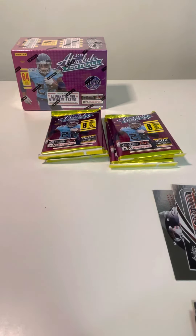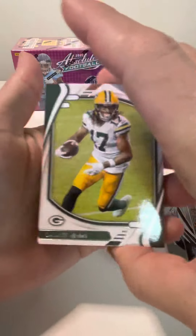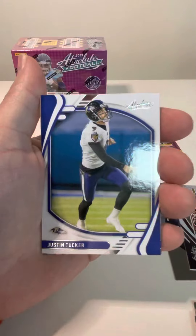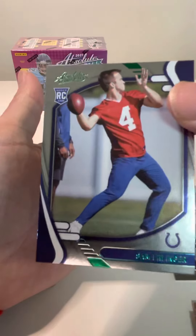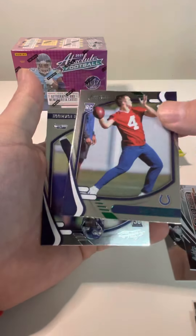Got Devontae — he's obviously one of the top rookies this year. You're looking for the big names, the quarterbacks. Looks like nothing crazy in this one. Devontae Adams, Ryan Fitzpatrick, Keenan Allen, Justin Tucker. And then this is our first green parallel — you can see right there. That is the green. You get three of these per blaster. Sam Ellinger.